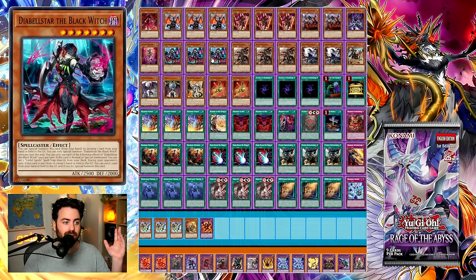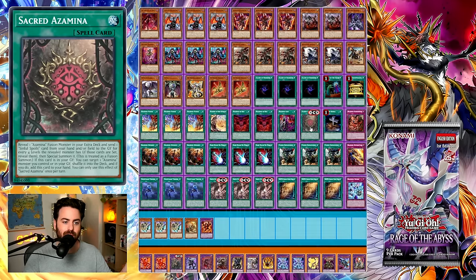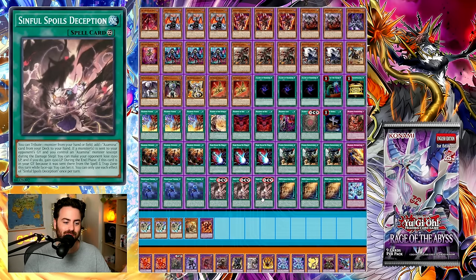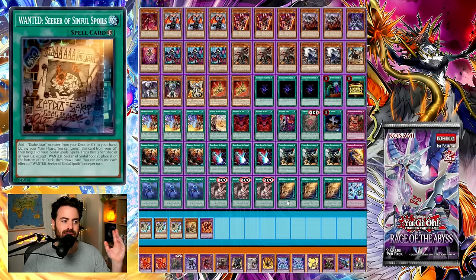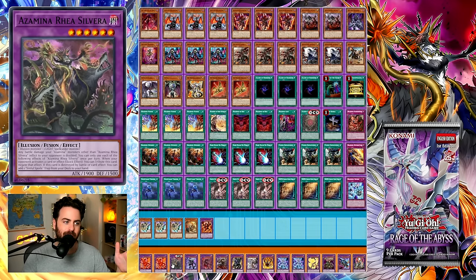So how does the combo actually work? Diabelstar sets Deception, Deception activates, send the Diabelstar, get Sacred Azamina. Sacred Azamina sends the Sinful Spoils Deception and summons Azamina Rhea Silvera, which normally requires a fusion of an illusion monster and a light spellcaster — which you can do easily in this deck with Cartesia. But the main thing is that when your opponent activates a card or effect, as a quick effect you can tribute this card to negate that effect. This is insane — it's probably on par with Phantom of Ubel, or even better. It also has an effect when destroyed: it adds a Sinful Spoils Trap from your deck to your hand, and any battle damage from your Azamina monsters other than this is doubled.